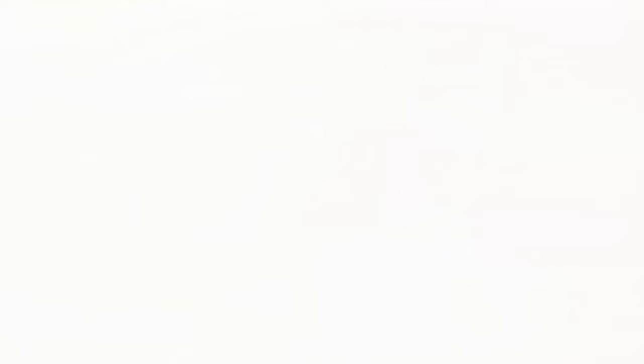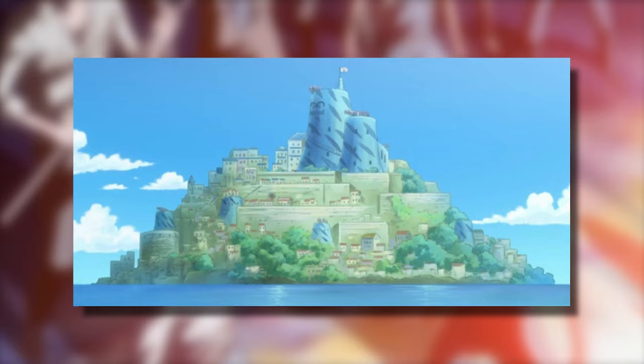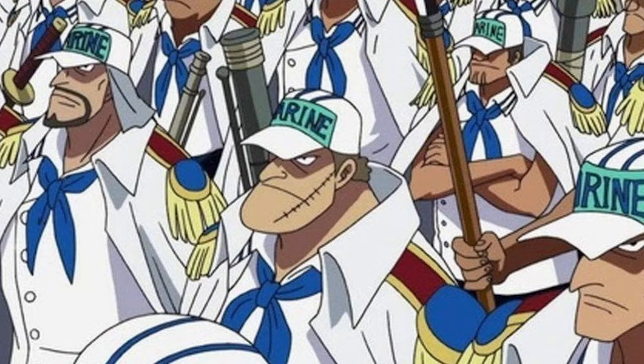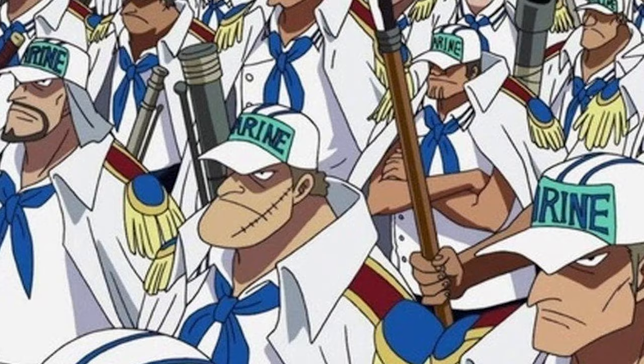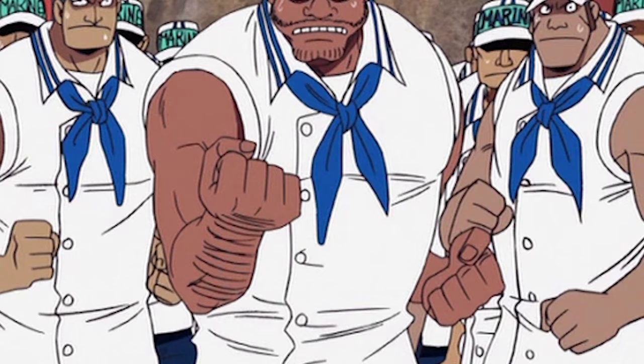Once the player defeats and captures the criminal or criminals, they'd be put on their ship and would be tagged to transport them to the nearest marine base. There the marine player would get paid the bounty for turning in the criminal, and the criminal would be transported to Impel Down on a ship with many other captured criminals. This actually allows me to talk more about the marine faction, because the ships being escorted to Impel Down wouldn't just have NPC marines — it would actually be marine players and groups tagged with taking the prisoners, who would also be players, to Impel Down.